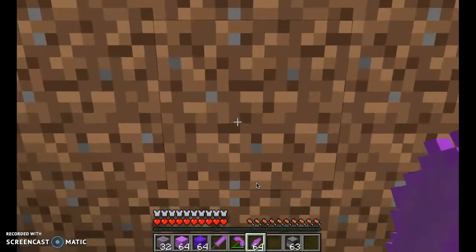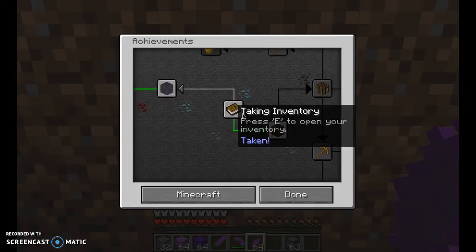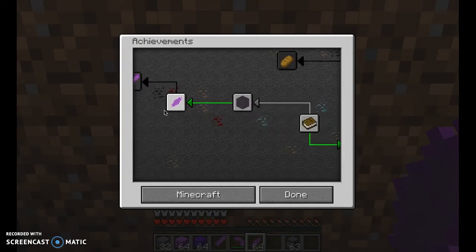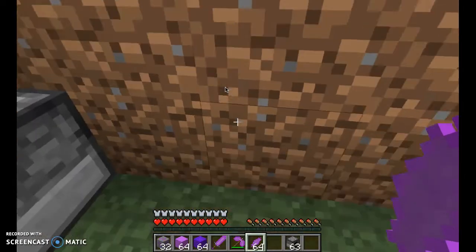As you can see, just up in the right-hand corner, if you go to Achievements, after doing 'Taking Inventory' and pressing E, you'll unlock the 'Elusive Gem' achievement — Mine some Ender Ore. Once you smelt it and take it out of the furnace, you'll get 'Smelt some Ender Ore.' And once you make a sword, you'll get a third achievement. So there are three new achievements you can get.